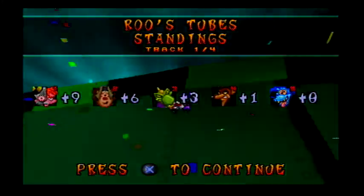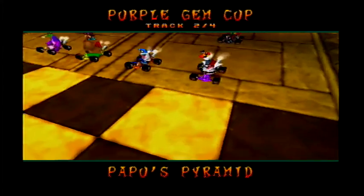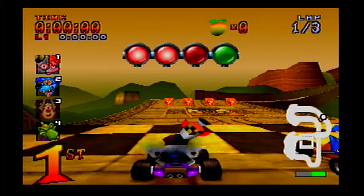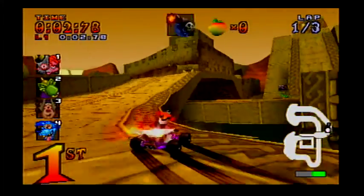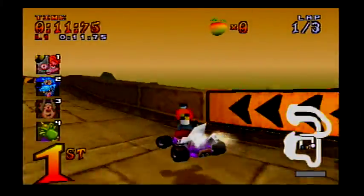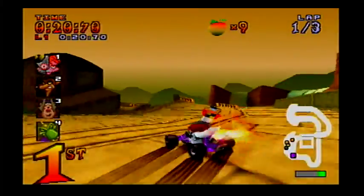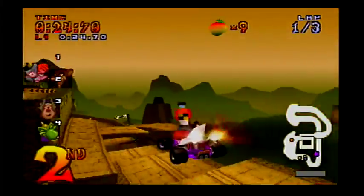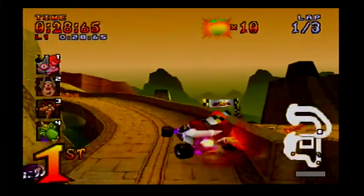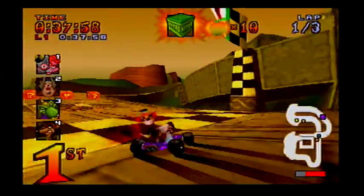So yeah, look — only five racers. Alright, the next track is gonna be Papu Papu's track, which is Papu's Pyramid. It's a shame that you don't unlock Oxide after completing this gem cup. Instead you unlock Fake Crash — like anybody really wanted him. Alright, if we got all our shortcuts, we should beat them, no problem.